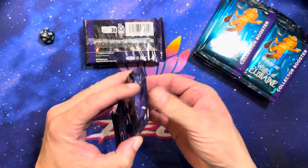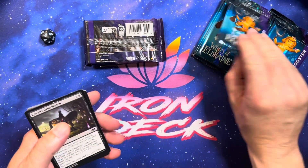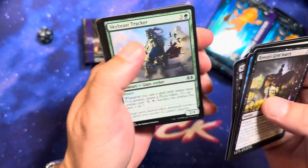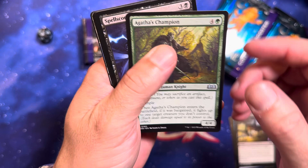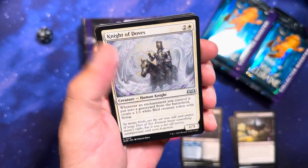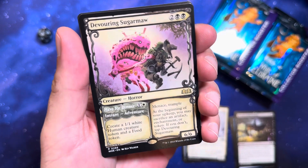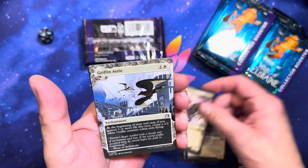Pack number one. These are draft boosters, so easy to open. We got the Grim Search — going to get through our commons here. Starting off with uncommons: Agatha's Champion, Coven, and Knight of Doves. First rare: Devouring Sugar Maw. Look at that art, look at that guy. That's what I love about this set — I really like this kind of art style.